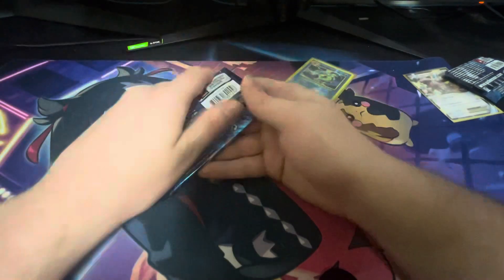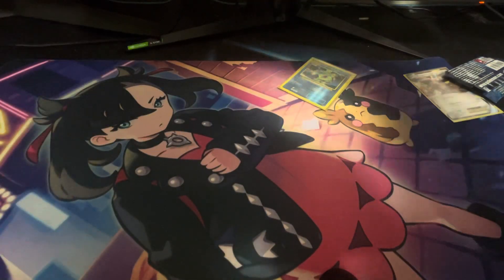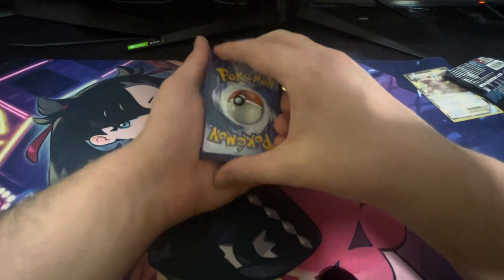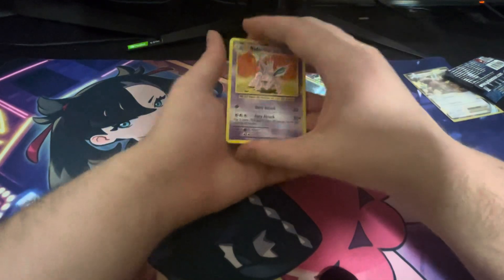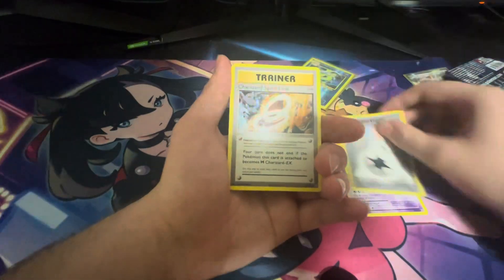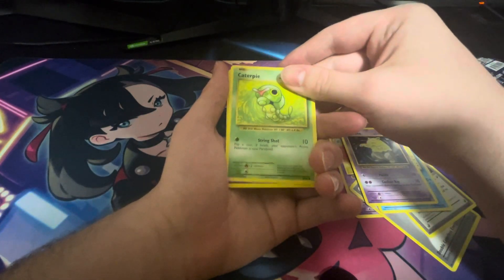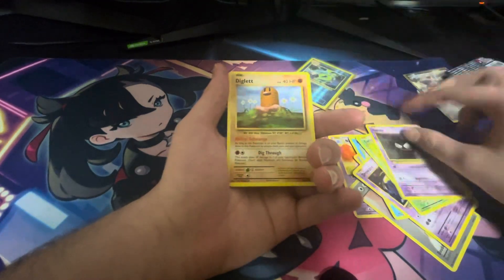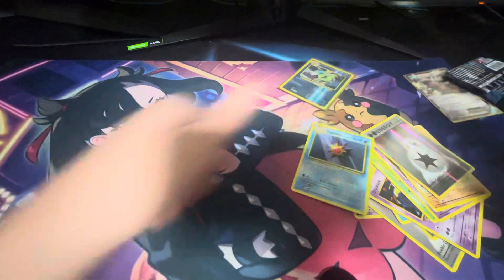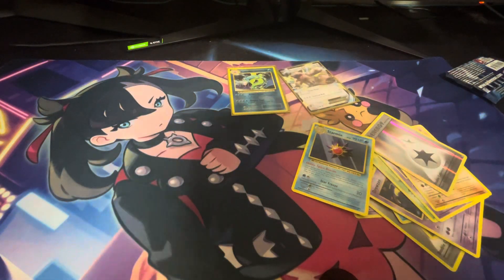But out of the Charizard pack, can we get a good pull? I'll take the code card and chuck it away. These are $30 AUD packs I'm opening up - not USD, I don't think. We have a Nidorino, Double Colourless Energy - let's see if we can get a Charizard. No Charizard, but a Charizard Spirit Link. Magikarp, Drowzee, Caterpie is Reverse, Ghastly, Diglett, Double Colourless Energy Reverse. We got nothing out of that last pack - there's no way. We got nothing out of that last box. That is disappointing.